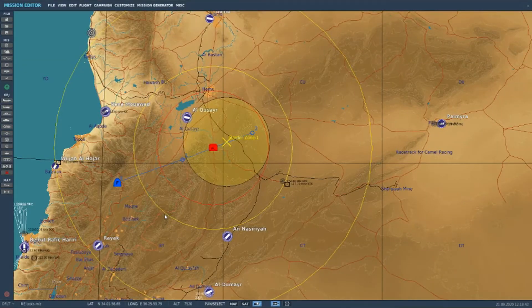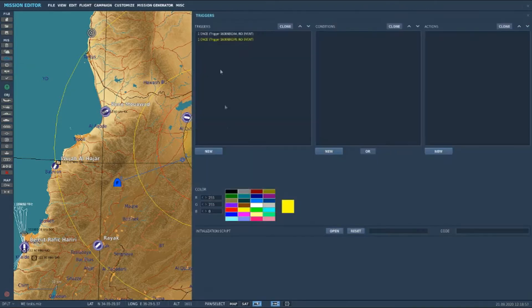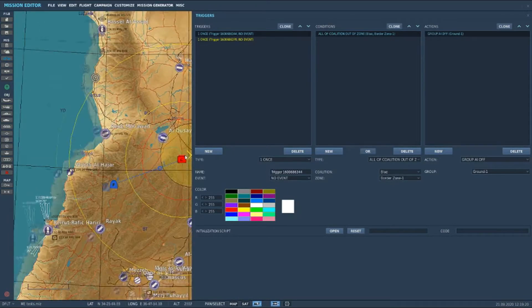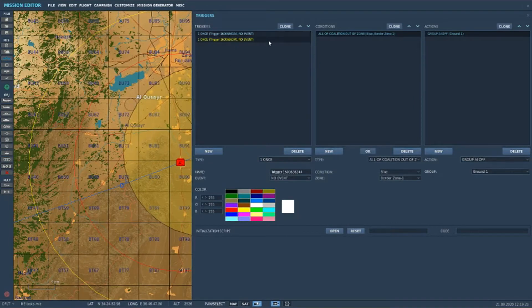So to stop it firing while you're in your own national borders, put a zone down and call it what you want. Make sure you name your units for easy reference. Go to 'Set Rules' in the trigger. The first trigger: leave all as is, condition is 'out of zone' - the blue out of the border zone, which is what I've called my zone - group AI off. Basically, anything that's out of zone, the red asset is off. The second trigger: red zone, leave this alone, 'part of coalition in zone' - that's the blue zone, which is me in my named zone, unit type aeroplanes because it's a SAM system. AI actions: AI group AI on - for the enemy SAM system.